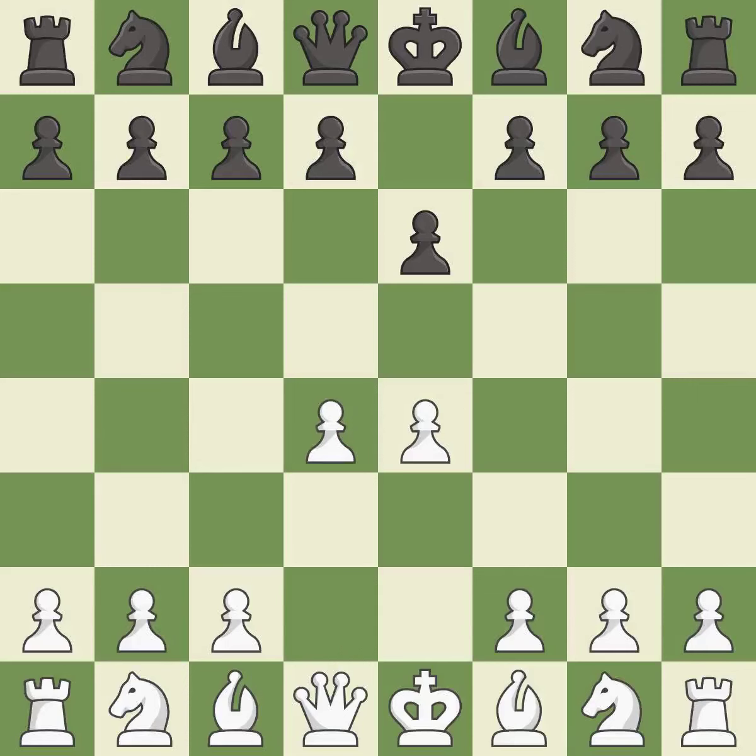d4 grabs full control of the center and opens up the dark-squared bishop. d5 is a counter-attack in the center that threatens the e4 pawn. e5 closes the center and attacks the important d6 and f6 squares. c5 strikes the d4 pawn, starting active play in the center.